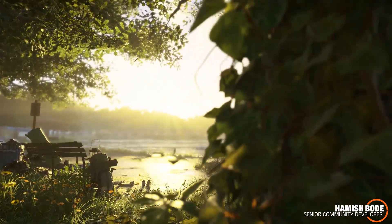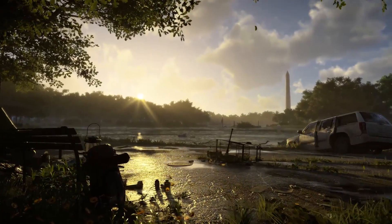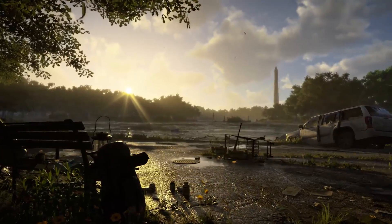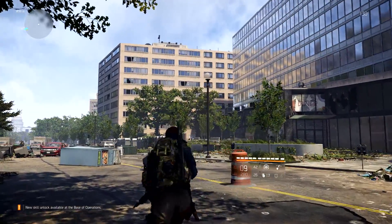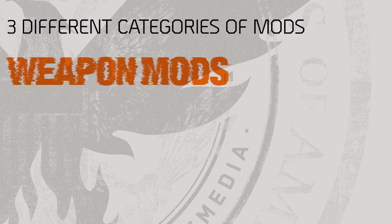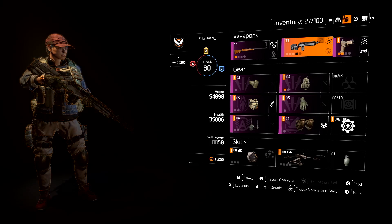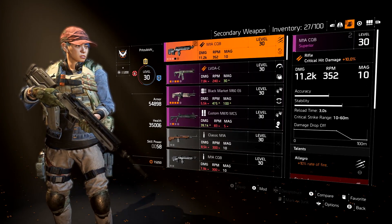As you progress through The Division 2, you'll find new opportunities to further customize your gear through the use of mods. You'll be able to change the way your weapons feel, tweak the unique stats of your armor, and squeeze out that last bit of power from your skills. Mods are split into three categories: weapon mods, gear mods, and skill mods. Each of these categories works slightly differently, so let's take a look at the key points you need to know.